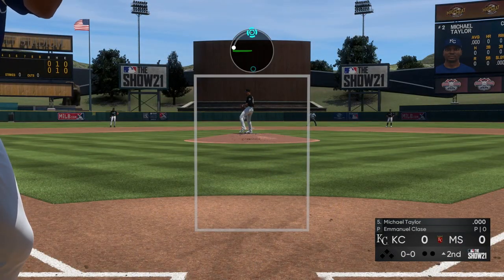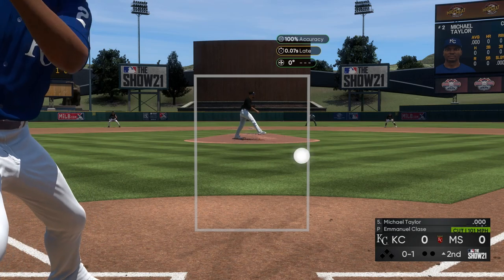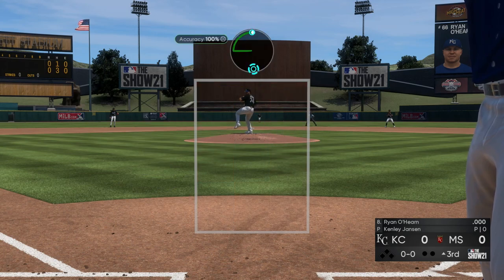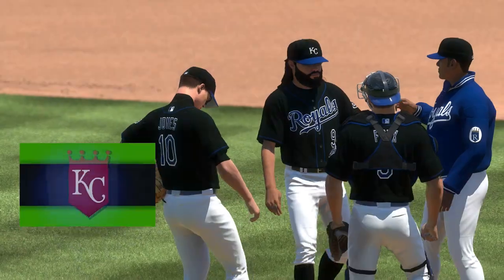You can see here in MLB The Show 21 how nice of a cutter that Claes has, as well as Kenley Jansen. You can also see on the created maxed out pitcher how overpowered the cutter is.